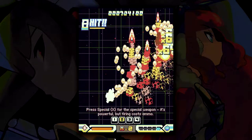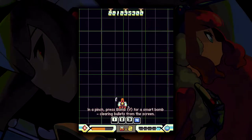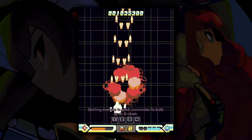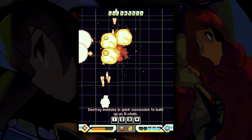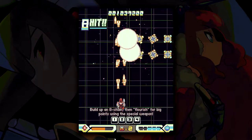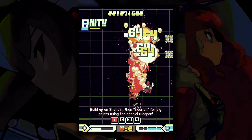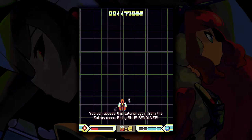Alright, it's this thing. In a pinch, press bomb for smart bomb, clearing bullets from the screen. I need a quick suggestion to build up an 8-chain. Interesting — build up an 8-chain, then flourish for big points using a special weapon. I like when scoring systems work like that.